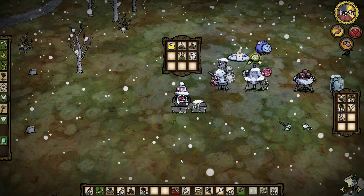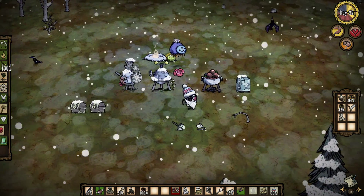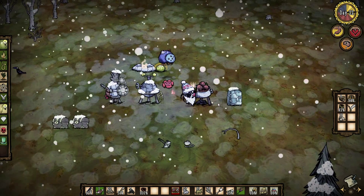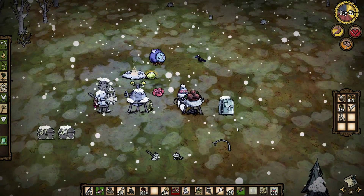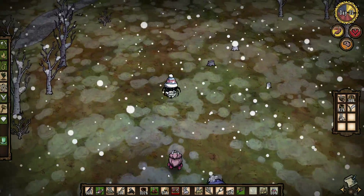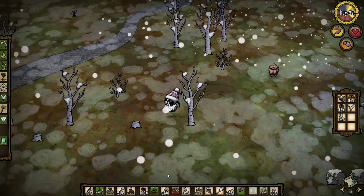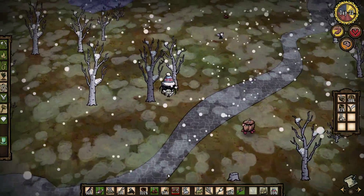We'll take our charcoal — and do I have a torch around? It doesn't look like I do, so let's go ahead and make one. We are going to need to burn down a couple of trees to get charcoal.